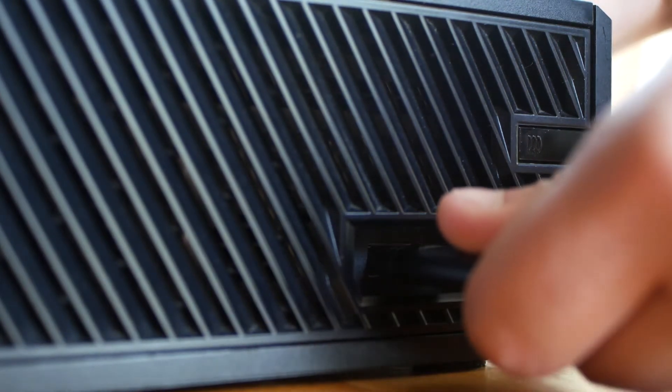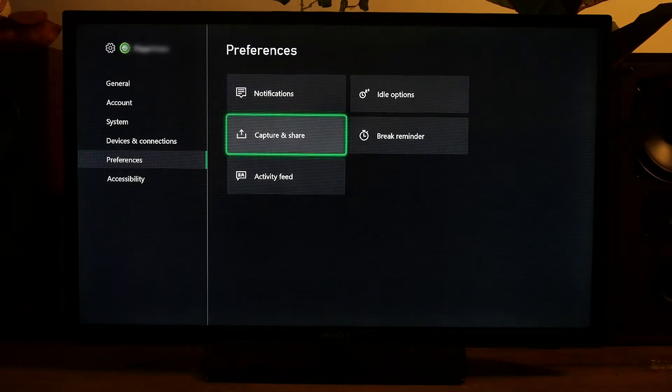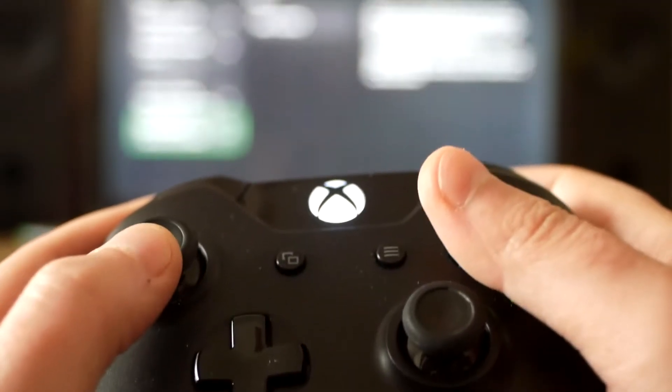One important thing to mention is that I have to be online, otherwise this doesn't work. I know it doesn't make any sense since I'm recording to my own USB flash drive, but that's how it goes. So I have to go to Preferences > Capture and Share, scroll down to Capture Location and select my USB flash drive.